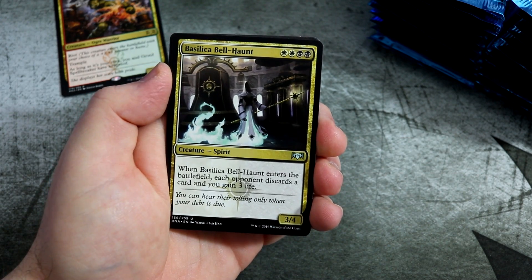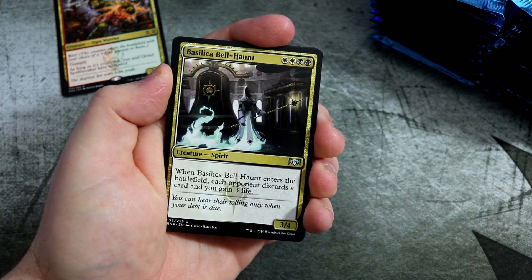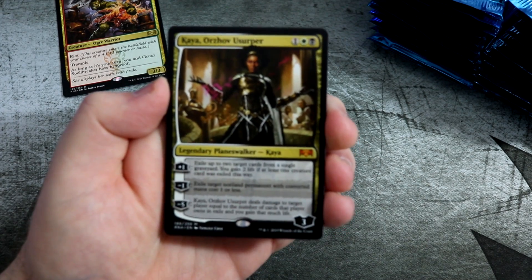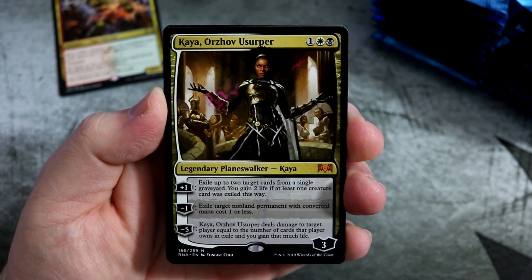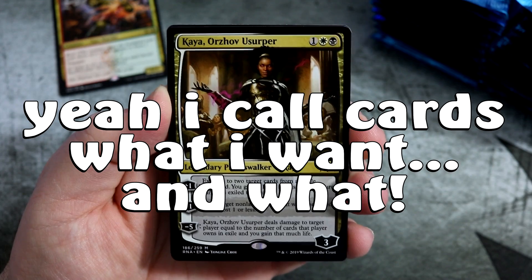Basilica Bellhaunt with double white — there's a lot of these double-mana costs, but we've got the mana to easily cast cards now in this standard set with all these shocklands. Enraged Saratook. And that's our first mythic — it's a Planeswalker! It's Kaya, Orzhov Usurper. What a great pull, I wanted to pull a Planeswalker.